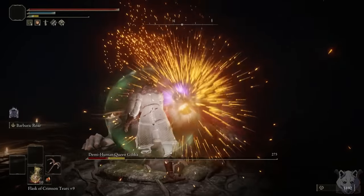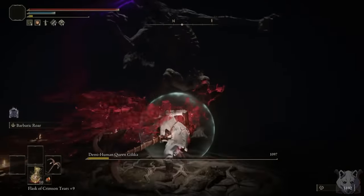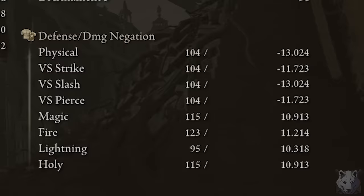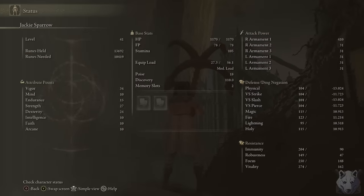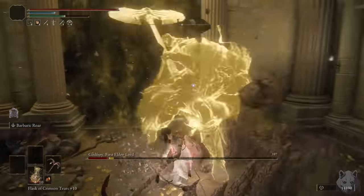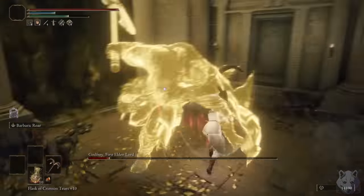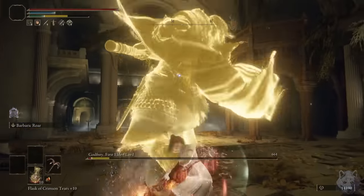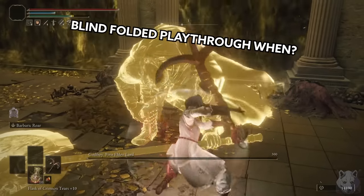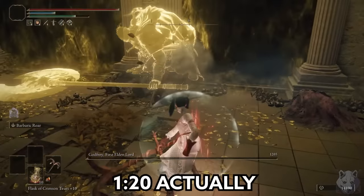I quickly show Demi-Human Queen Gillika the power of a Strength build and get the Ritual Sword Talisman, then it's off to the capital where I realize I'm actually taking 13% increased damage because of my talismans. But hey, just don't get hit, am I right? The next boss is Godfrey, who is a complete joke at this point. First try, no hit, and in about a minute and a half.